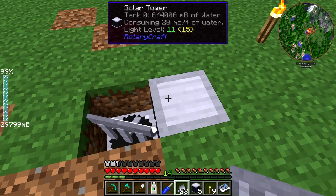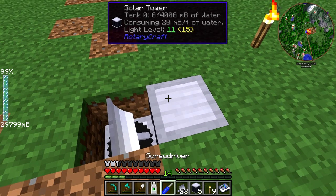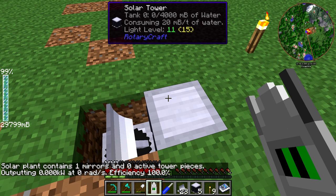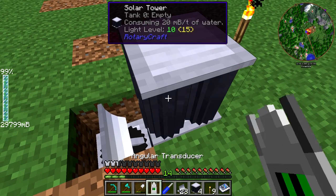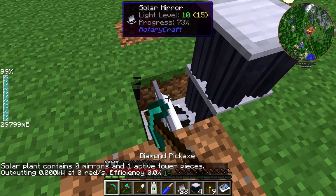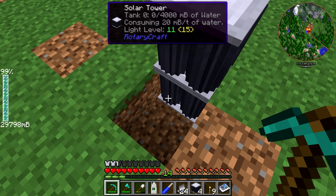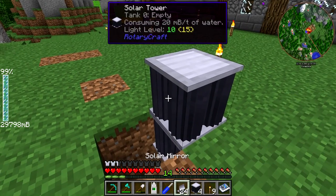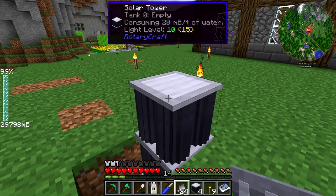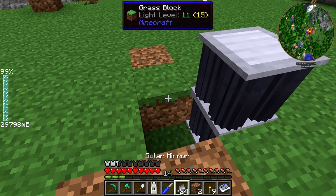If we take the angular transducer and right-click on this, you can see it tells you all the stuff about the solar plant. It says: solar plant contains one mirror and zero active tower pieces. That is because the first tower piece you put down is not actually going to count. If we put down a second one and click on it, you can see it's got zero mirrors and one active tower piece. So we're going to want to move the mirror up. The reason I put one down there is because we can get the power out below that one and pump the water in down there — everything underground — but we want the solar mirrors to be level on the ground and attached to the active solar tower block.